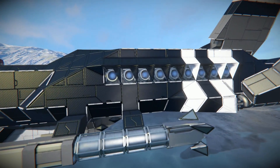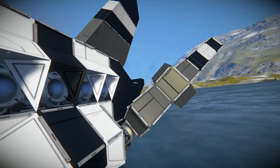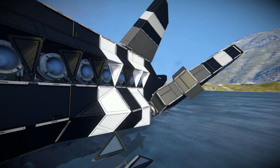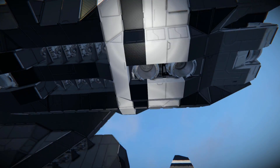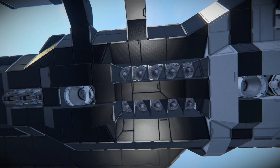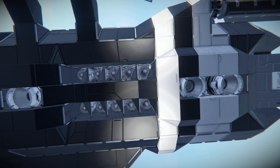Coming up and around there, we've got lots and lots of ion thrusters. We have a rotor attaching this little flap, which is the one we can deploy when we're ready to take off — it just folds all the way down and makes it look even better. Dropping down and coming underneath, you can see some more large ion thrusters and more atmospheric going all the way along. It's always nice to see some detail underneath the wings.